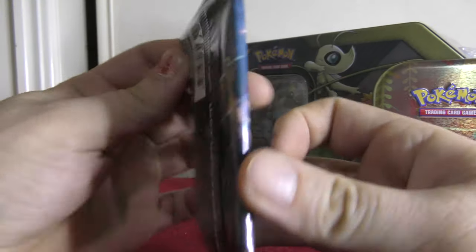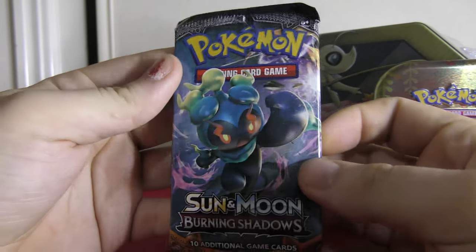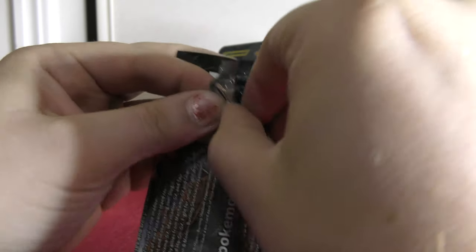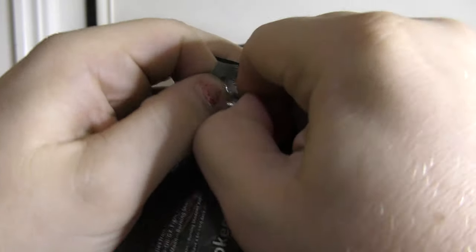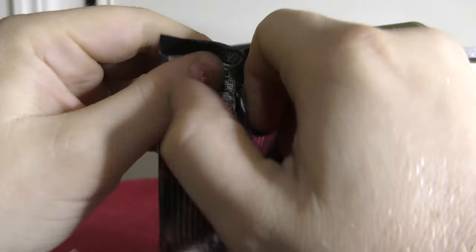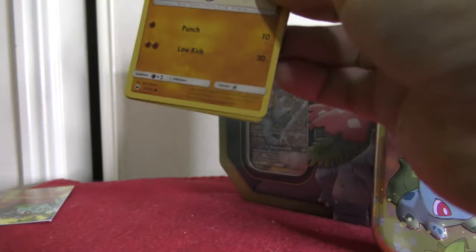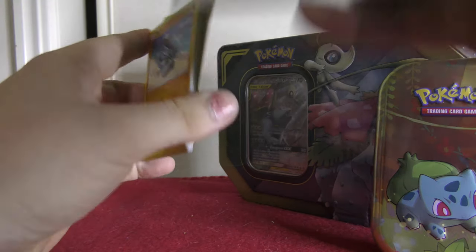We have a Burning Shadows pack, guys. The notorious Rainbow Rare Charizard — will I get it today? I hardly doubt it. These packs are super hard to find in my stores, and also super hard to open by the look of it. Alright, so we got this open. We got Riolu off the bat there. Let's see what we get for the code card — 1, 2, 3, 4, 5 to the back.